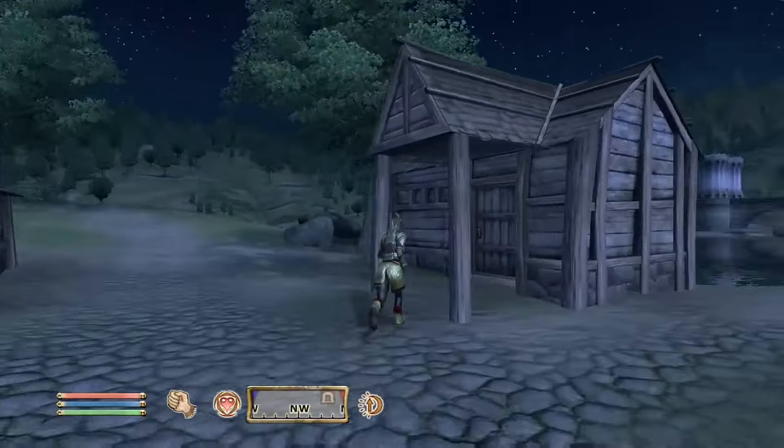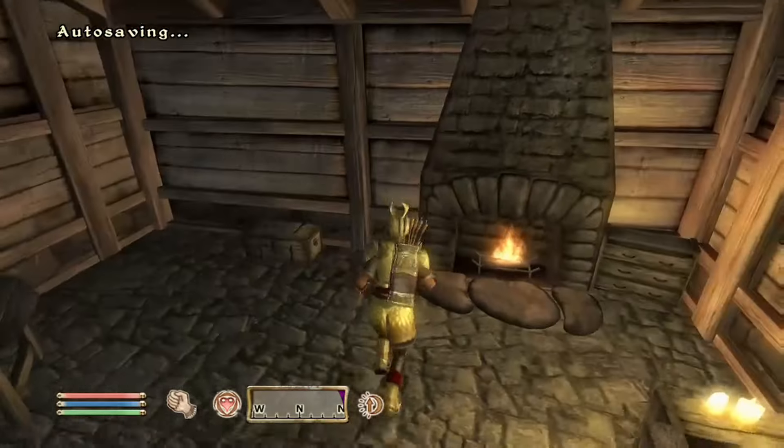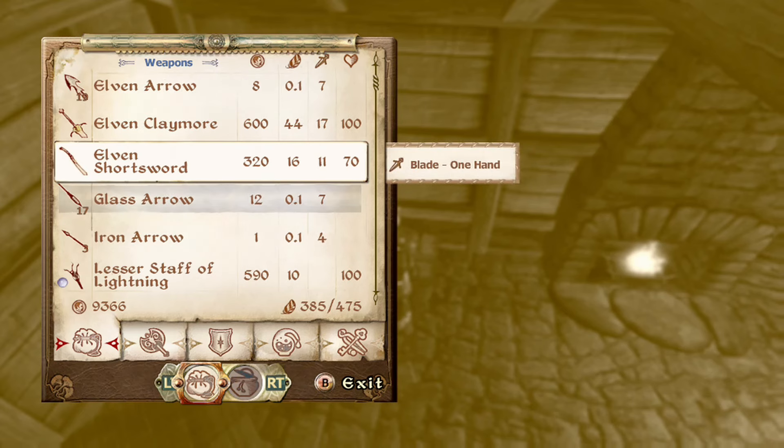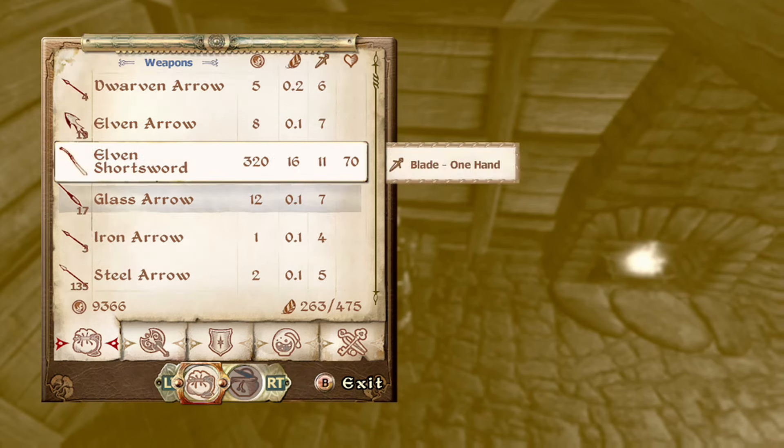The rest of the coin will be for that mercantile skill. Buying a home should be your first goal. Storing the different weapon types, armor types, sellable items, and alchemy items allows you to save them for when you want to level up those specific skills.